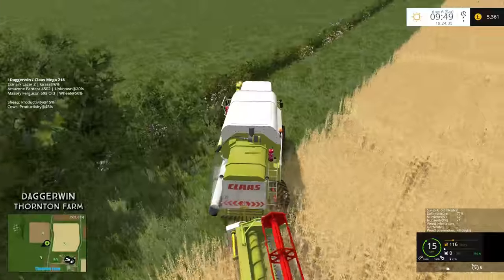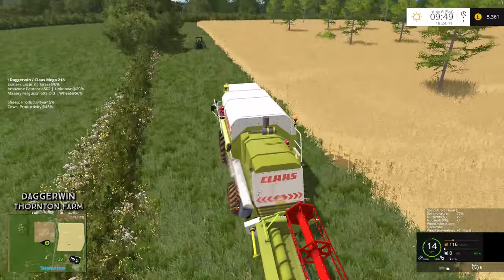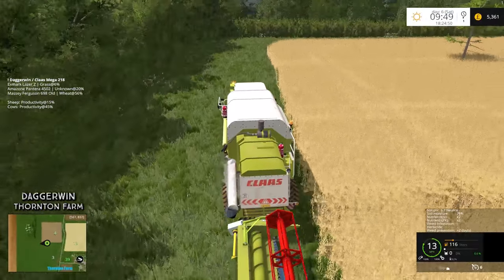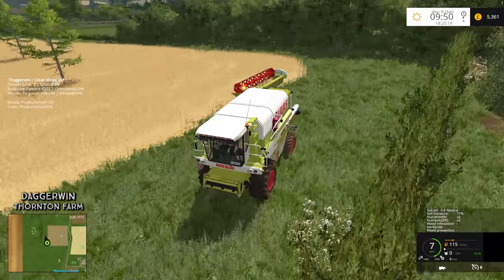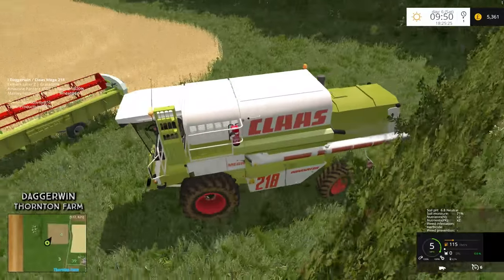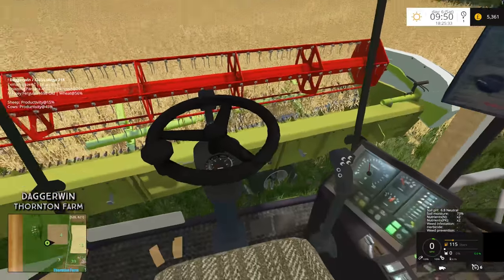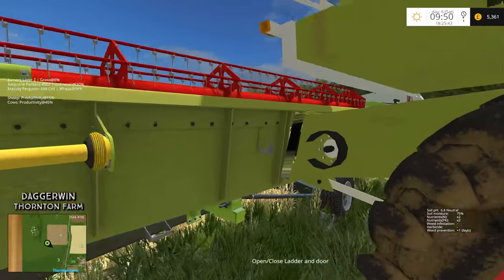I hate driving through crops. The compact tractor looks really small when it's in a field, but when you're driving it actually feels quite big. I think I'm going to have to drop the header off there because there is nowhere else to turn around without crushing all the crops. After today's work we'll need to refuel the combine as well — 115 litres of diesel left. Let's get it hooked on to the front, try and stay as square as possible, then attach the PTO drive shafts.